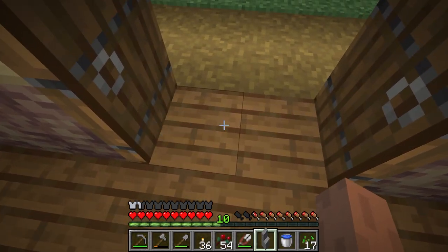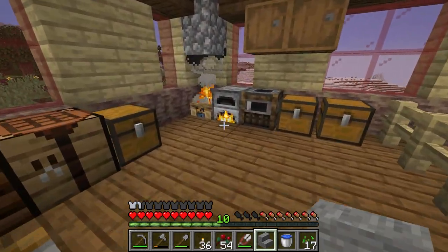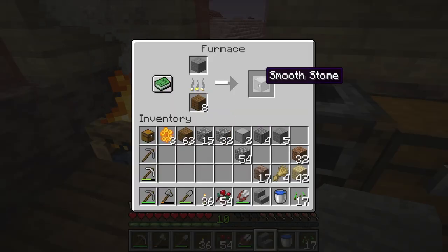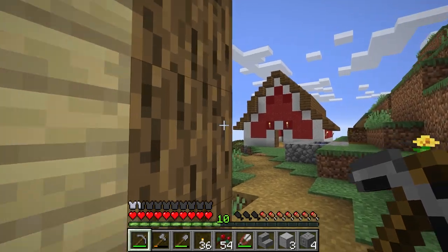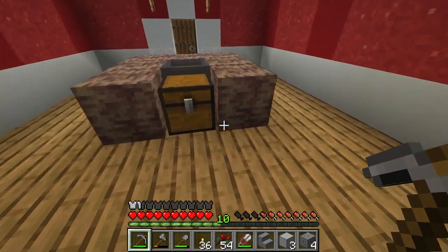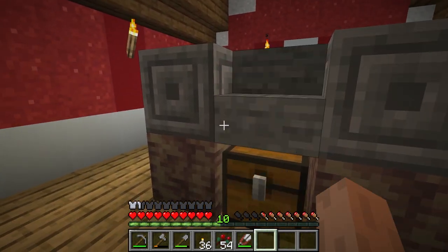I got stone stairs — I actually prefer smooth stone stairs, but let's see how it'll look. Actually, since we're going to make it all look the same, we're not going to use these stone stairs — we're going to use smooth stone. There's no such thing as smooth stone stairs, so we'll need these anyway. Let's get those out and build with them. If we get the cows up to here, we'll use the chiseled bricks on the corners with smooth stone around there.